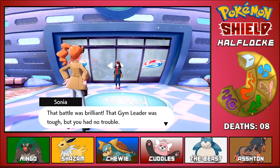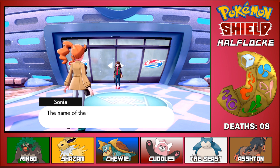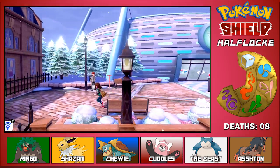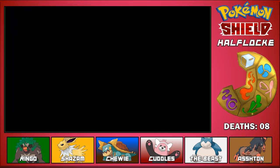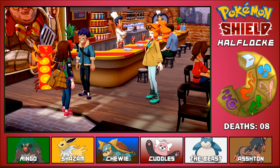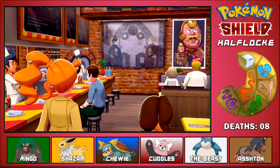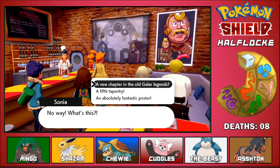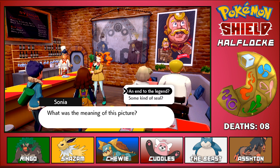That battle was brilliant - that gym leader was tough but you had no trouble. Circhester has some really great restaurants - let's head to a restaurant called Bob's Your Uncle to celebrate your win. Actually my uncle's name is Steve, but okay. Hop's in here too! He's been trying to find out more about the Darkest Day and the sword and shield Pokemon but still no luck. Wait - a fifth tapestry? The heroes look sad and where are the sword and shield? What was the meaning of this picture - an end to the legend?